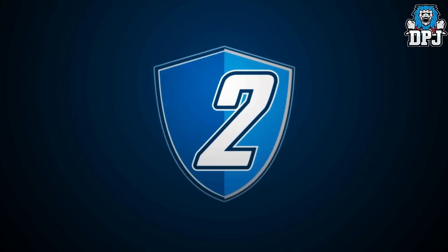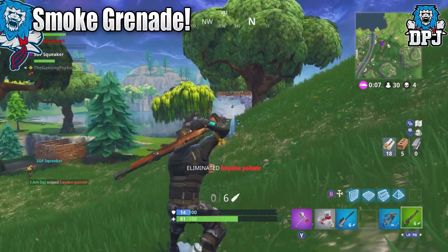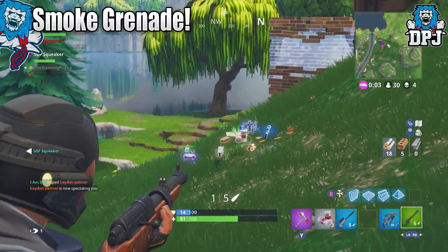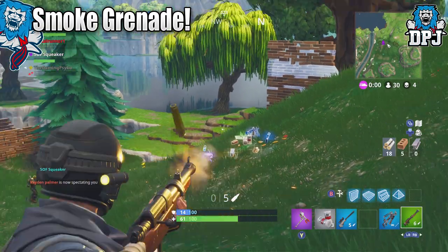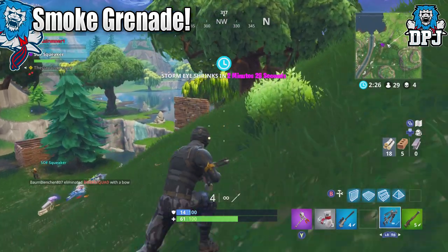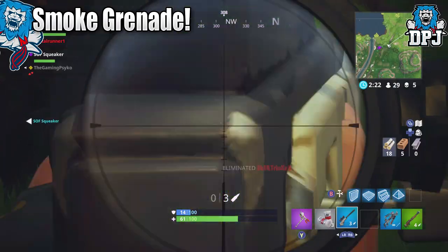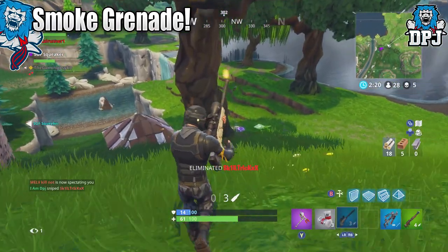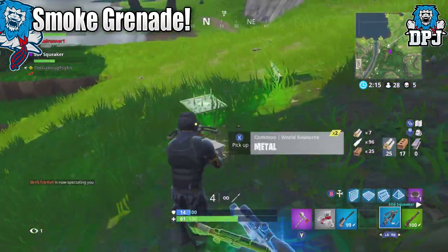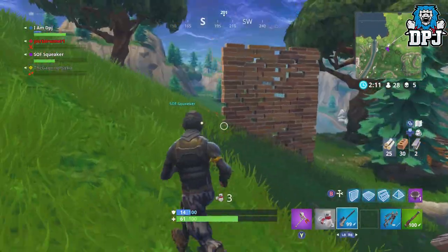Next up we have smoke grenades. In my opinion these were one of the most useless things in the game. Although Epic initially buffed them to make the smoke more prominent, they still weren't used enough. I used them if I found them — throwing them at teammates. I never used them in battle because there was truly no point. You'd be taking as much risk running into the smoke blind looking for a hiding enemy as you would without the smoke. Maybe one in five or ten attempts these things would actually work for you, so I just thought they were pointless.